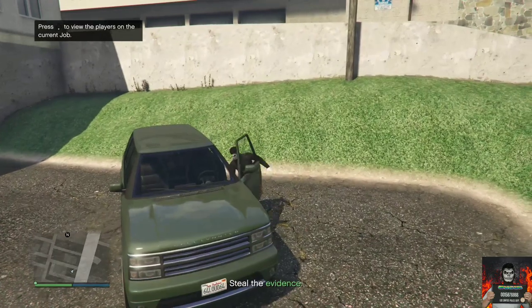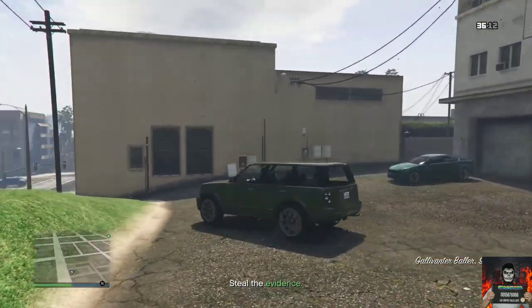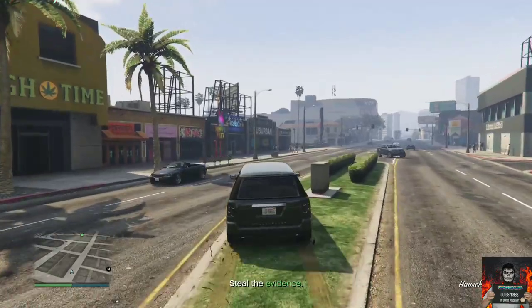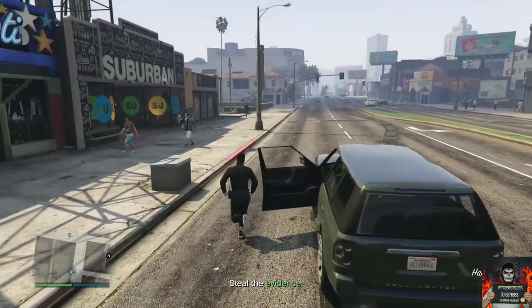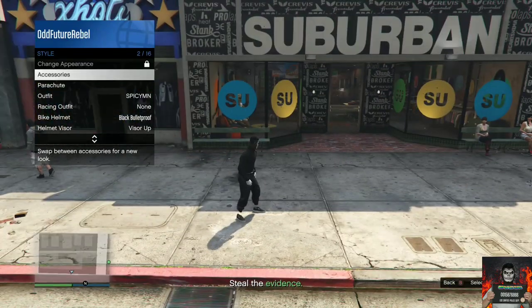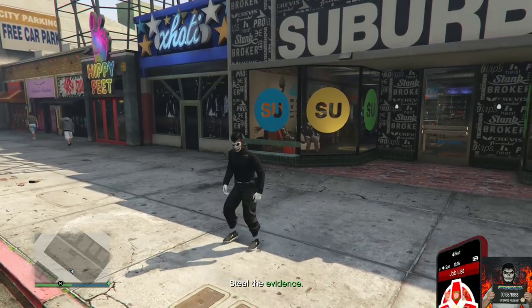Get inside any vehicle near you, then make your way over to the closest clothing store. Once there, get out of the vehicle right in front of the clothing store. Make sure the LCD earpiece is on — if it's not on, you can always equip it through your interaction menu. If it is on, that's fine.